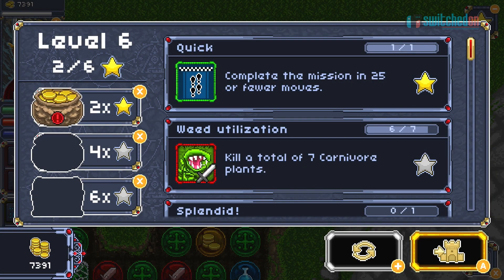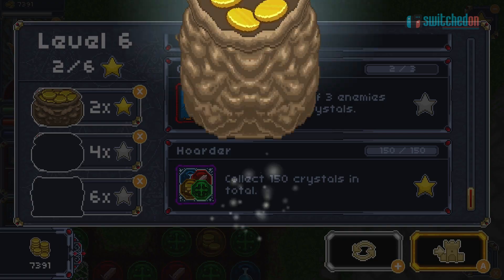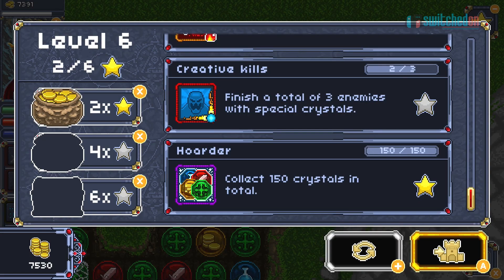To progress through the game you need to complete mini achievements for each level and collect stars for increasingly difficult tasks. Some grind will be needed to receive every star required to open up new levels, but this was never really an issue as the levels are so short.